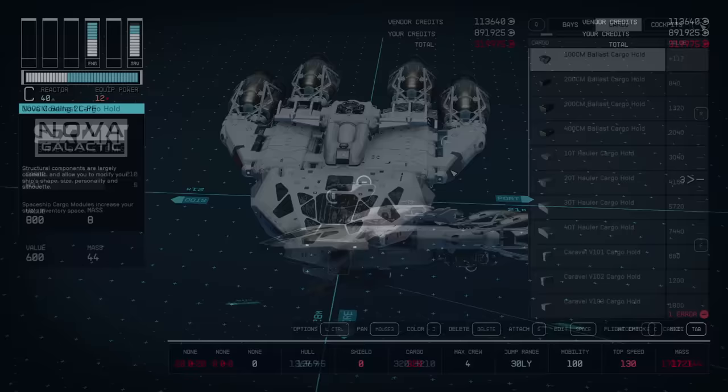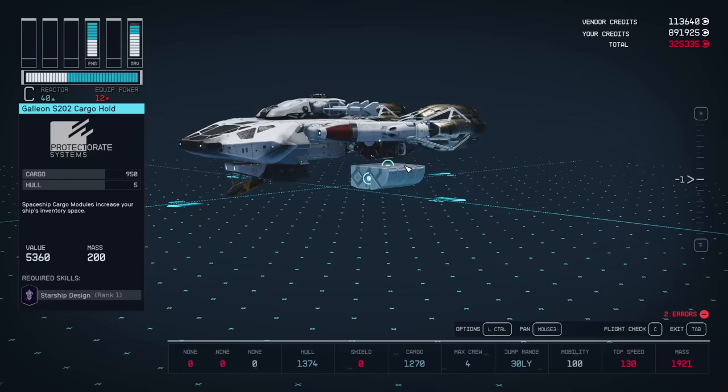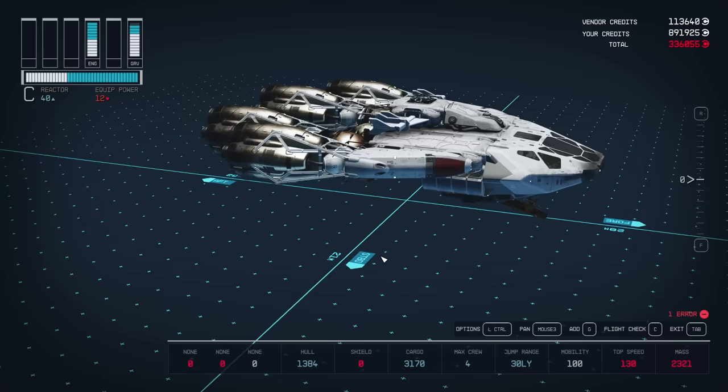When picking your cargo, I've tried all kinds of different combinations, and just going with the Galleon S202s is totally and completely perfect. If you choose any of the bigger cargo holds, it will actually reduce your mobility below 100, and if you choose anything lighter, you're going to rip yourself off on how much loot you can hold. Ultimately, this is the most cargo you can add without reducing your mobility below 100.